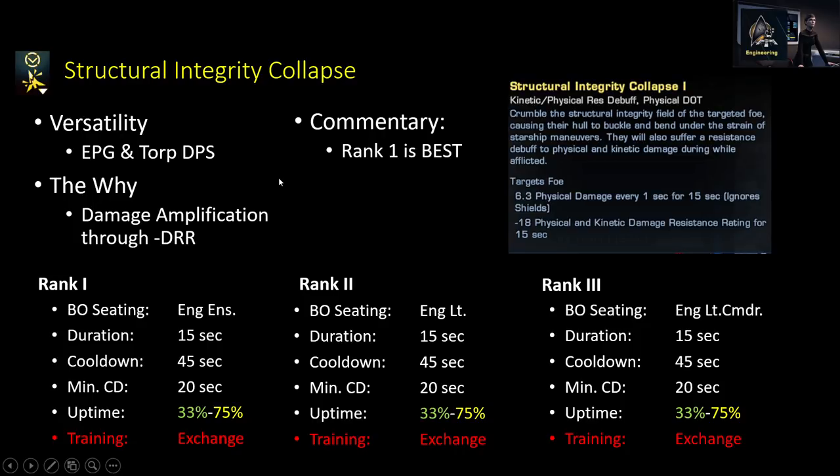Structural Integrity Collapse is really good for EPG and Torpedo DPS builds because many Exotic and Torpedo abilities deal either physical or kinetic damage. This gives a debuff on enemies for a given duration and also does a little extra EPG damage during that time. It has decent uptime with two of them, but I don't recommend getting two. A lot of times when you'd want to use this, enemies are just going to die anyway. It's really only relevant against the super hard enemies, and there aren't many of those anymore given how high the DPS curve has gotten.